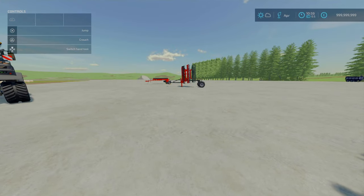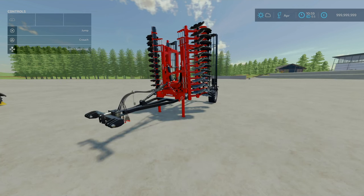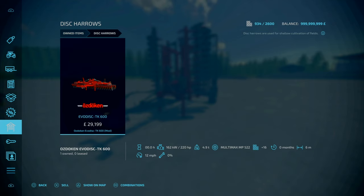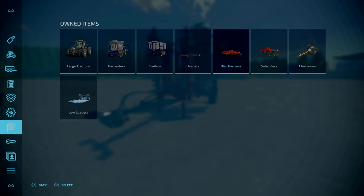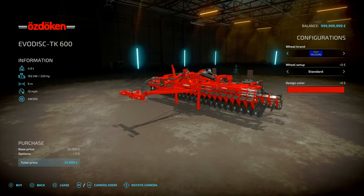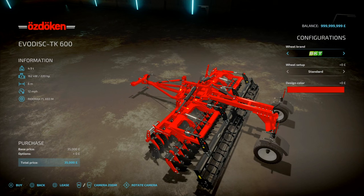Now we'll go on to the bigger version — the Ashdokhan EvoDisc TK600 by KRKZ Modding and Ashdokhan Agricultural Machinery. It is 29.56MB to download. Slot count is 16 slots, goes down to 1. This is a 6-meter working width at 12 miles an hour, similar to the one we just looked at. 220 horsepower is required, and you'll find this under tools and disc harrows.